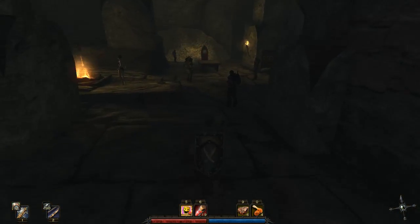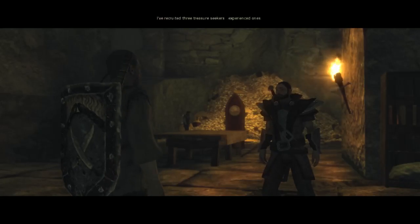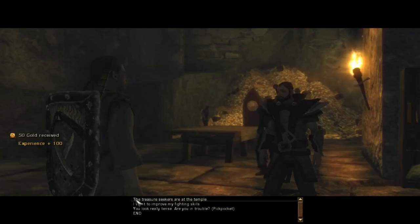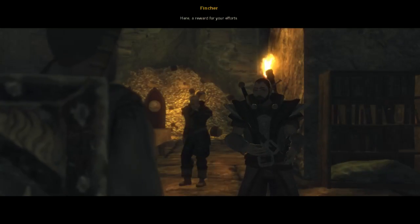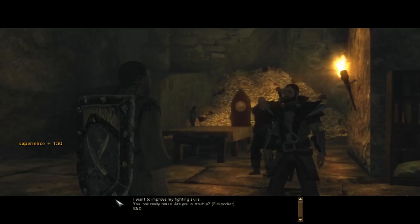We'll talk to Finker first. 'I've recruited three treasure seekers - Ulf, Dirk, and Dita. Have you heard of them?' 'Experienced men - surprised the inquisition didn't bag them. Now they can prove their skills at that large temple to the east.' The treasure seekers are at the temple working on a way to get inside. A reward for your efforts - two or three more men like you and the island would already be back in our hands.